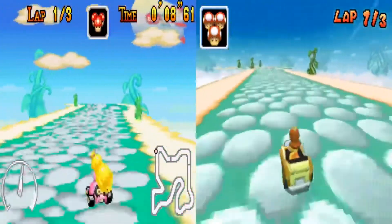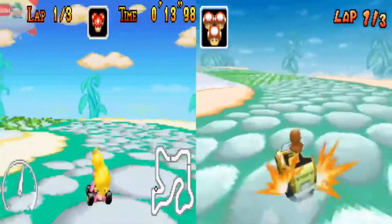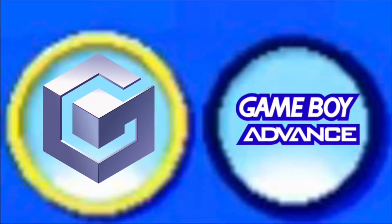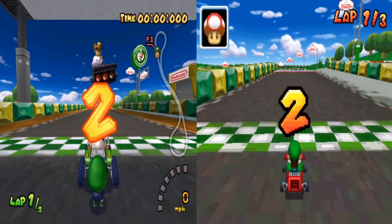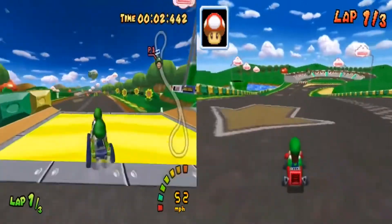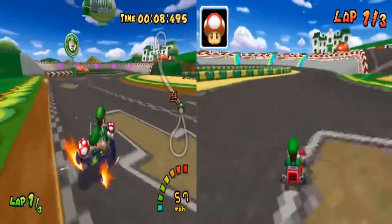My third GBA course is Luigi Circuit. I definitely don't think the slipstream/drafting effect is as strong as in the original GBA version. It of course looks better and has a better flow. My final GBA course is Sky Garden. This track adds more ramps and speed boosts like Bowser Castle 2 that the original didn't have. The flow is unsurprisingly better in my opinion, and the remake is definitely better than the original.